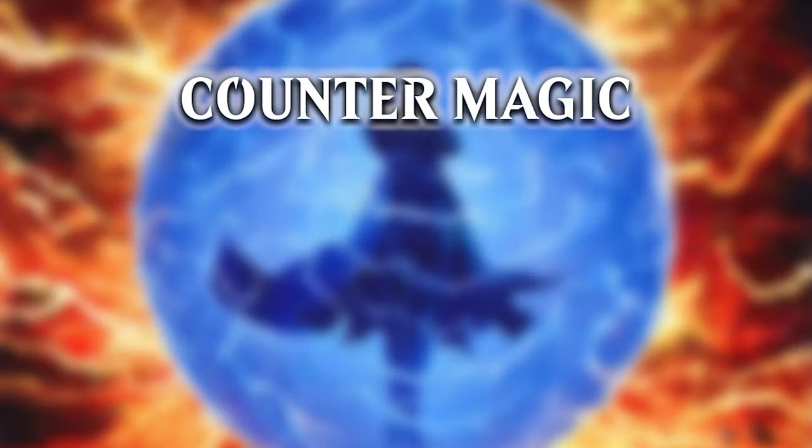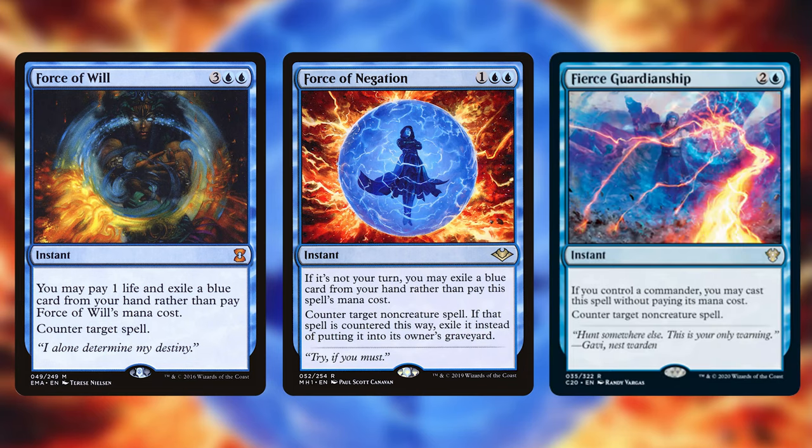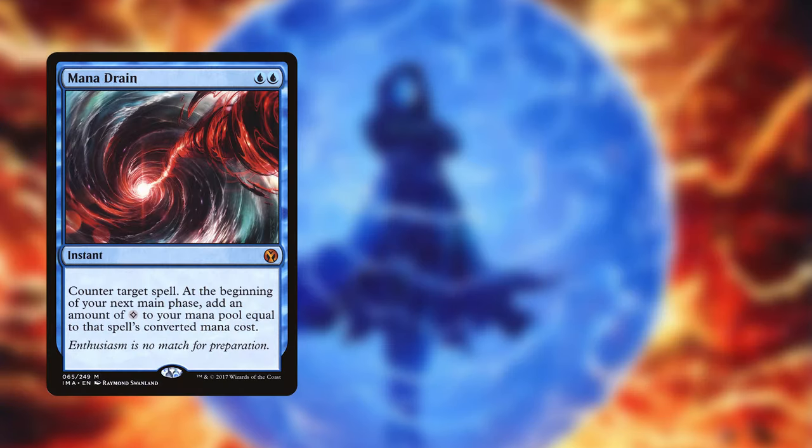The next cards we are looking at are the counterspells. Because we are tapping out a lot to cast draw 7s, we want some free counter magic. Force of Will and Force of Negation both require you to exile a blue card from your hand in order to cast them for 0 mana. We almost always will have spare blue cards in our hands, so they work perfectly in our deck. Luckily C20 also gave us another really good free counterspell in Fierce Guardianship — we need our commander in play to cast it for free, but our deck is built exclusively around our commander so that should not be a problem. Mana Drain is an instant for 2 blue that counters target spell and at the beginning of your next main phase adds mana equal to that spell's converted mana cost. It is the most powerful counterspell in Magic and if you own one there is no reason not to play it.